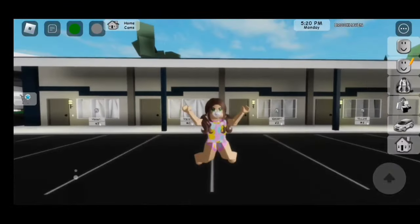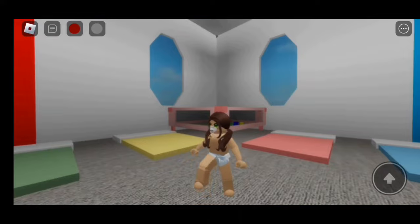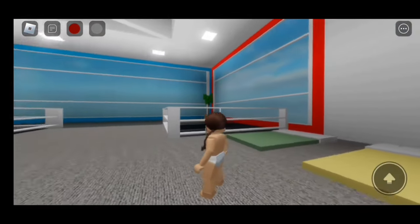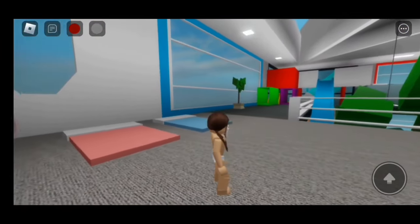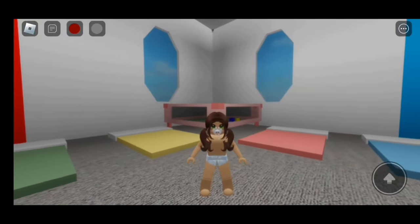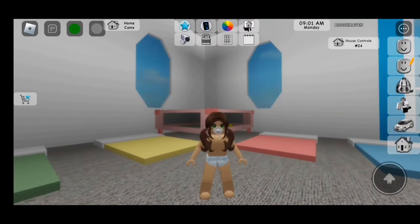I'm going to show you some outfits I created with some pacifiers. Here's the first outfit. Now I'm going to give you the code. So to enter codes, just click on the head with the pencil.